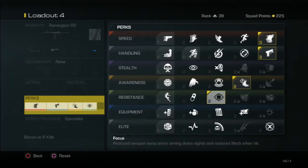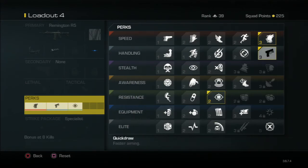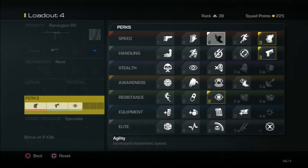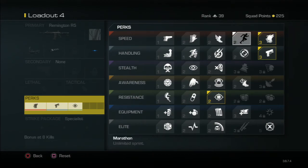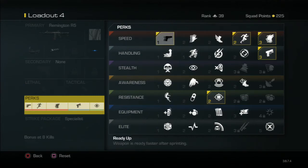For your perks, you're gonna want Stalker, Quickdraw, and Amplify. This depends on if you have a headset or not. You're gonna want Focus, Quickdraw, and Stalker. Now, this last perk is kind of your decision, but if you're a rushing person — because this is a rushing class — you're gonna want Agility or Marathon. You can also run Amplify if you have a headset. I think I'm gonna run Agility or Marathon this time. And then you're gonna want Ready Up, so when you're done sprinting you can just pull out your weapon.